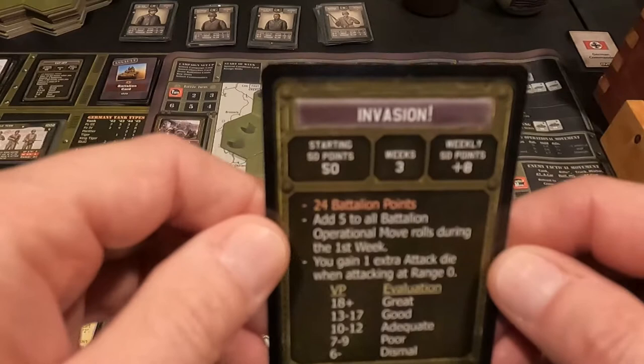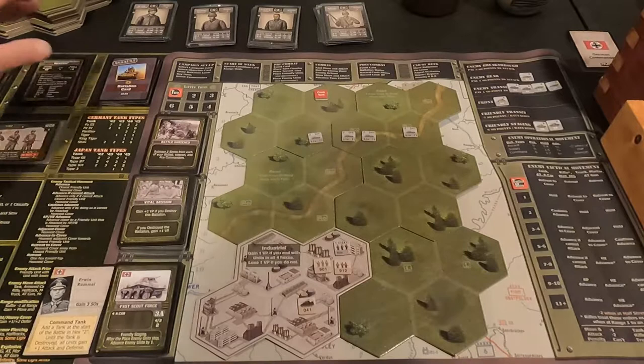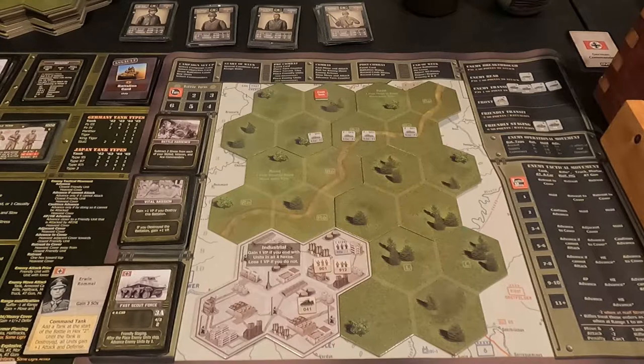We're doing the invasion, and on this one we have three weeks for the campaign, so depending on what we go up against, the combats could be up to six for this campaign. I already selected my forces — I did a random draw which gave me some interesting things. I took my available points and drew randomly, so I didn't get a lot of experience. I got one experienced rifle team, but everybody else is pretty standard. I got one Sherman tank group, some Grants, no field artillery, and a mortar team.